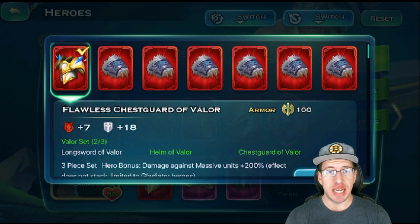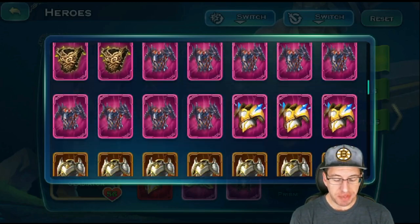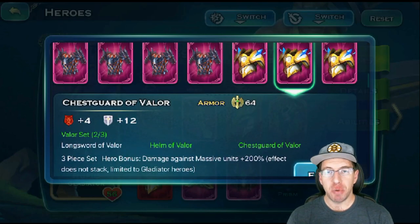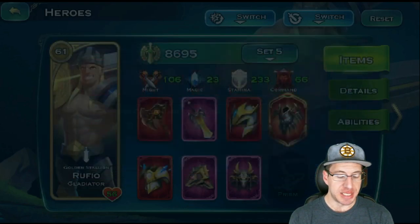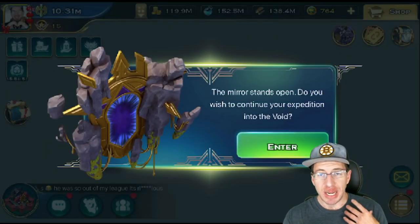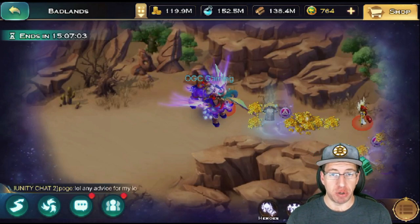Flawless items give a lot more stats. For example, this is for the Gladiator portion of the Craftable set, and it offers seven Command and 18 stamina at flawless. When we compare that to a regular crafted one of the same type, the regular crafted one gives four Command and 12 stamina. The Flawless one obviously gives more stats, so for people going for a lot of stats or needing flawless items, the Craftable set is a really good way to boost up your stats.